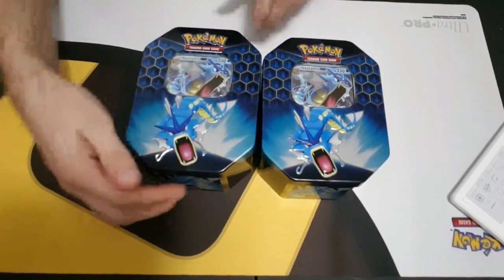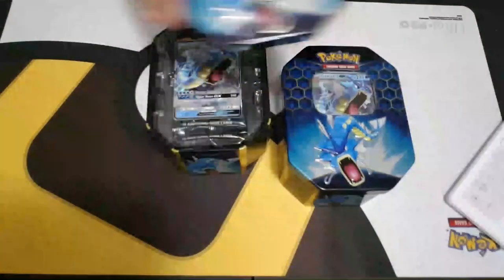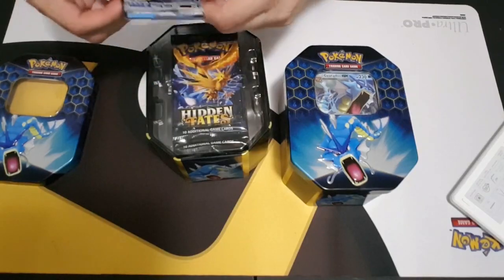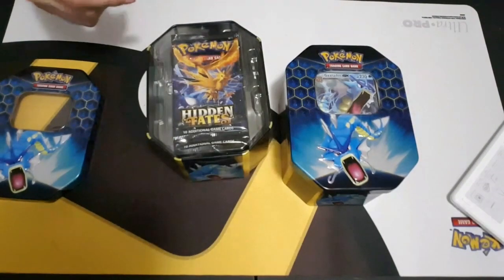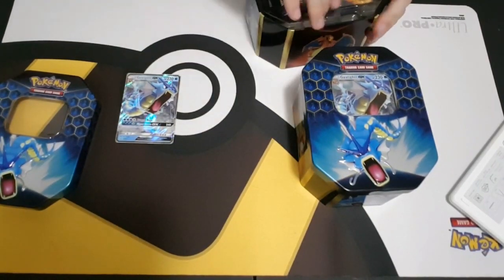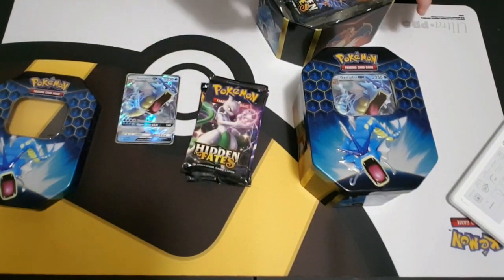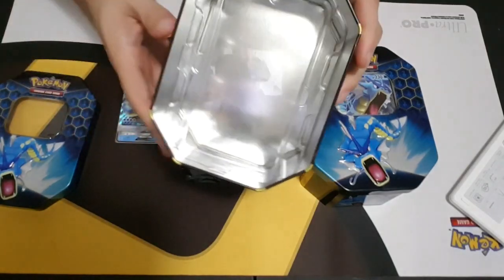Here's the double Gyarados. We're gonna start with these and then do the Charizard. These tins are beautiful, the promos are even prettier. That is the tin lid - not a huge fan of these old tins, I like the tag team tins better as far as shape and size goes, but these are super wonderful. There's the promo right over there. These promos unfortunately are not too fantastic - Charizard is definitely the best one, but Raichu and Gyarados are not good competitively.